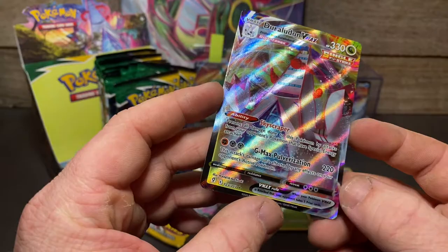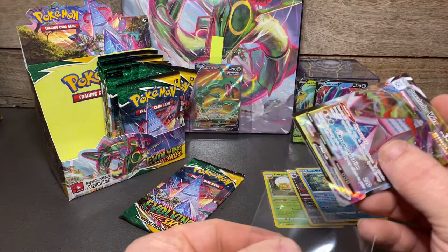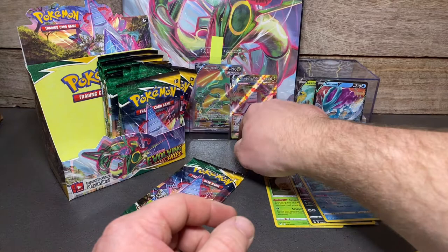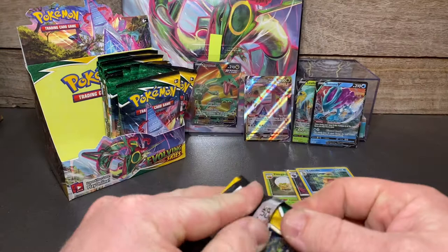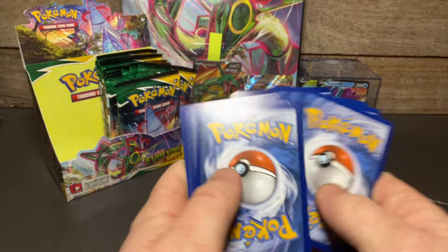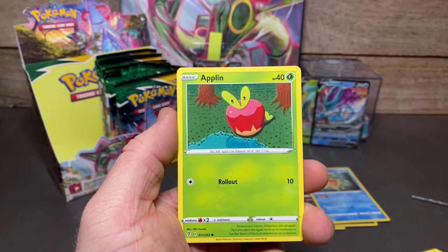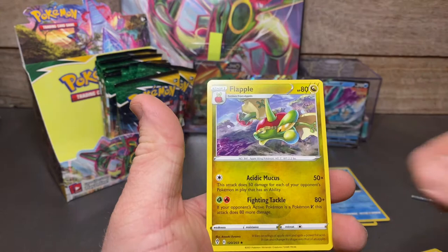Not bad — I think I pulled this guy in my first opening. So we have our first VMAX. That's four big hits from this half — we're on about par. Green code card — Eevee, Timburr, Cutiefly, Applin, Sableye, reverse Sun and Moon Badge, and a Flapple the Apple. That's our first half of the box done guys — I'll sort these cards out and it won't take two seconds.